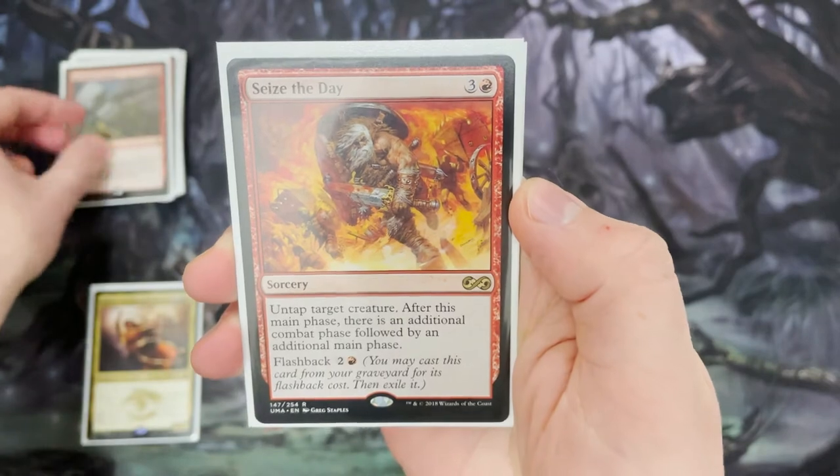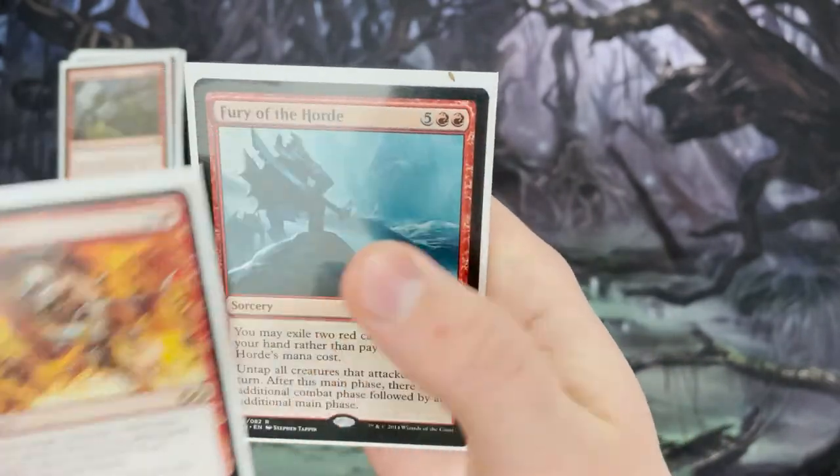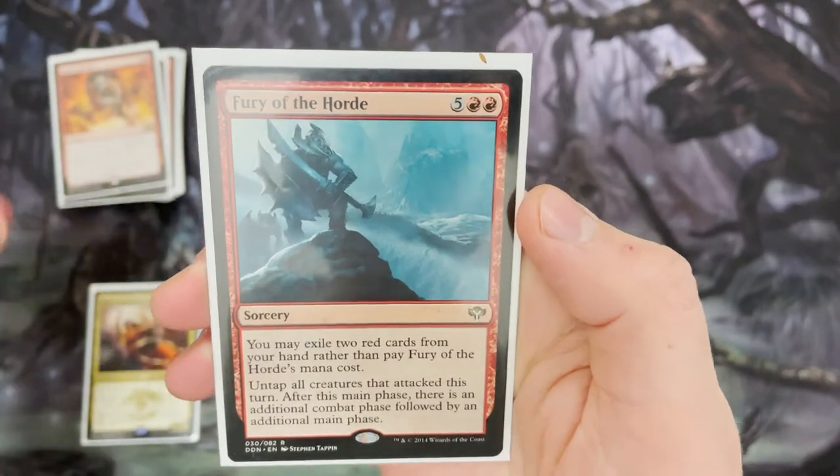The idea is: untap Narset, attack again, untap Narset, attack again — keep those triggers going and going and going.